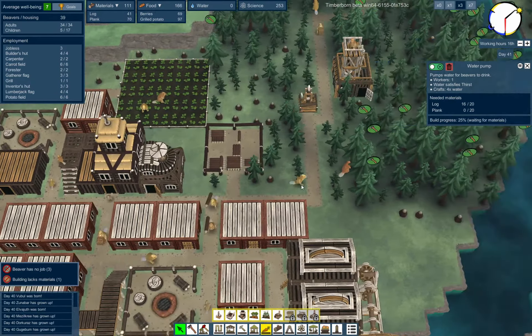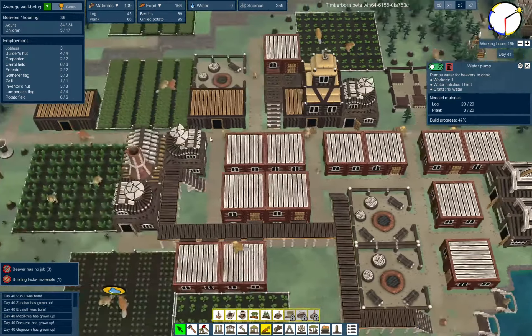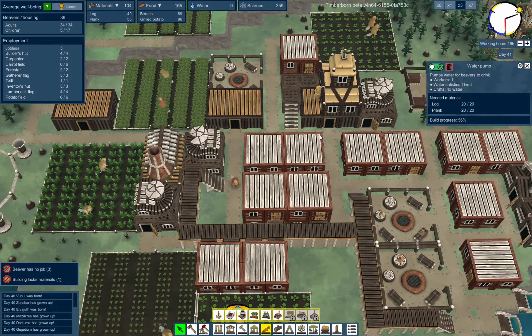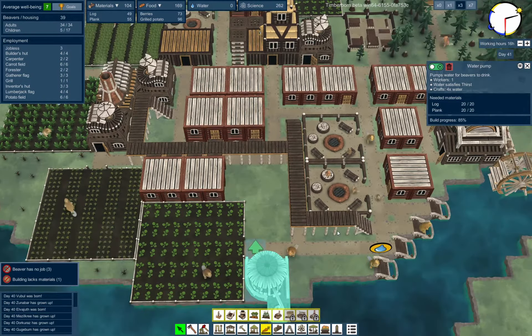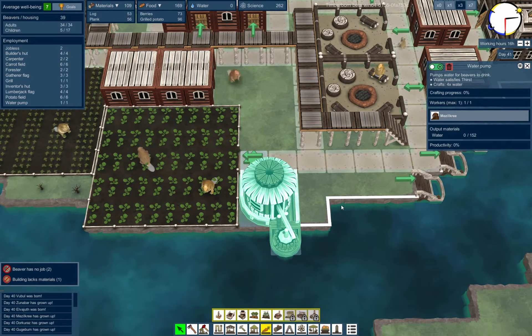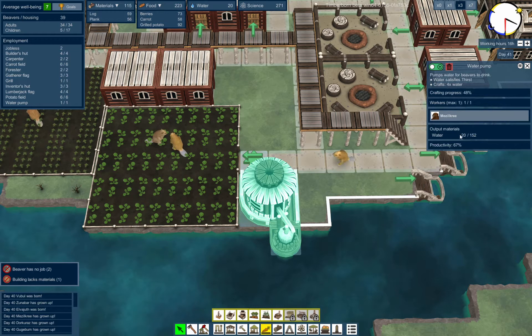All these beavers going around — oh, one of them is cruising! I don't know what makes some of them run really fast, but alright. The water pump will produce four water at a time, which means I can satisfy quite a lot of thirst.